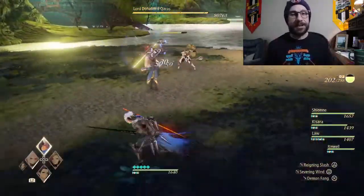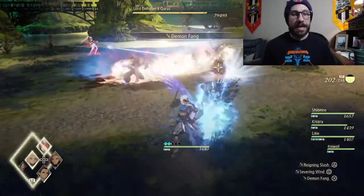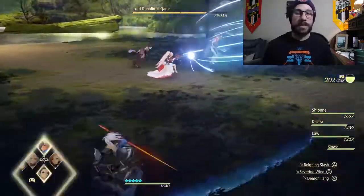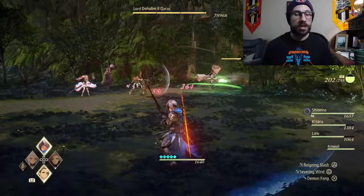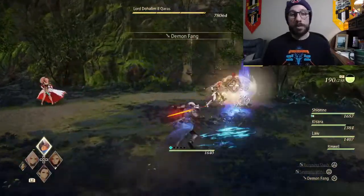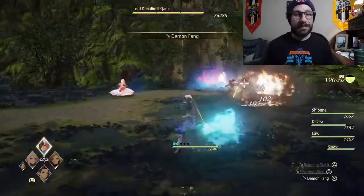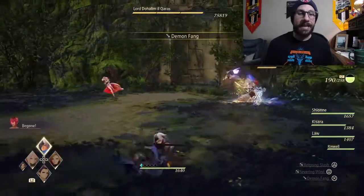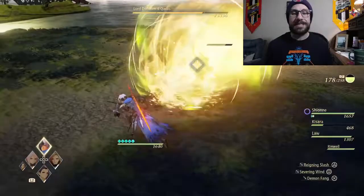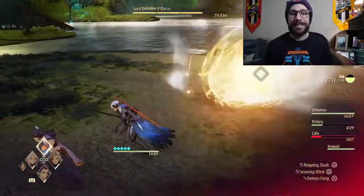I learned the hard way. I did take on Lord Dohalim a few times before I figured out the right strategy. When I got to that healing aura, I did not have a lot of items — only three life bottles, four peach gels, and two orange gels. So I had to come up with the best strategy as to not use items. I had to beat Lord Dohalim twice because the first time I beat him and got all the way to the ending cutscene, my PlayStation crashed. I had to restart the battle.